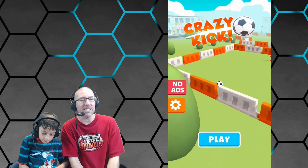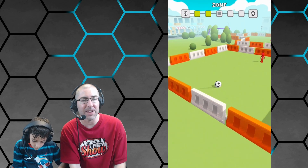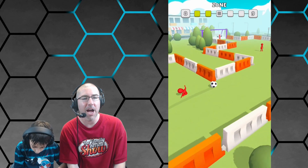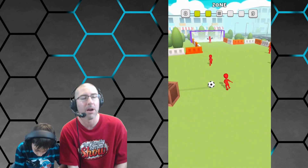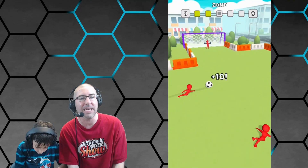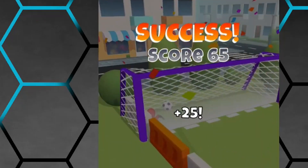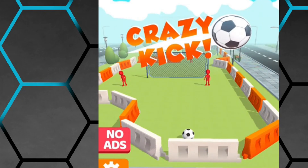All right, Luke, Crazy Kick is up first. Go ahead and start us off, buddy. If you haven't seen our Crazy Kick video, we did do an entire video where we reviewed this game — you can check it out, there's a link in the description. The object is to get the ball around all the defenders, past the goalie, and into the goal. Wow, nice — that was pretty easy, bud.